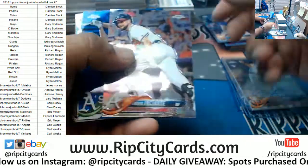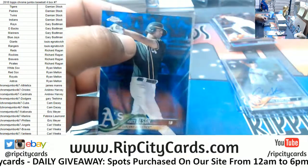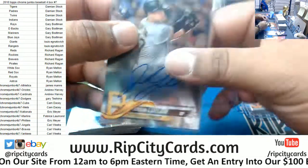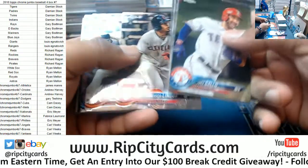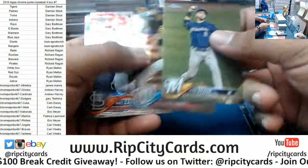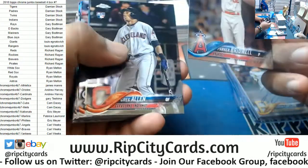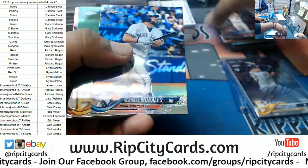Ian Happ Cubs refractor Prism refractor, Aaron Altherr Phillies, for the Giants Chris Stratton the rookie auto. Tyler O'Neal Cardinals rookie. Austin Hayes Orioles rookie, Tomas Nido Mets rookie, Urena Blue Jays rookie, Machado Orioles refractor, Ohtani Angels insert, Ian Happ Cubs insert, Cajun Rangers insert. Roddy Reed Nationals rookie. J. Bruce Mets refractor Prism refractor, Ender Inciarte Braves, Matt Olsen of the A's — that is to 75.